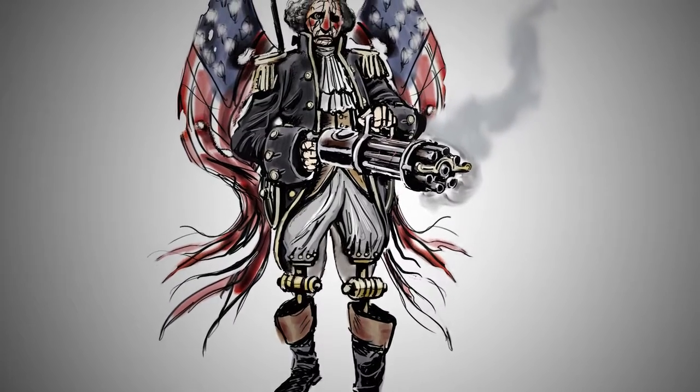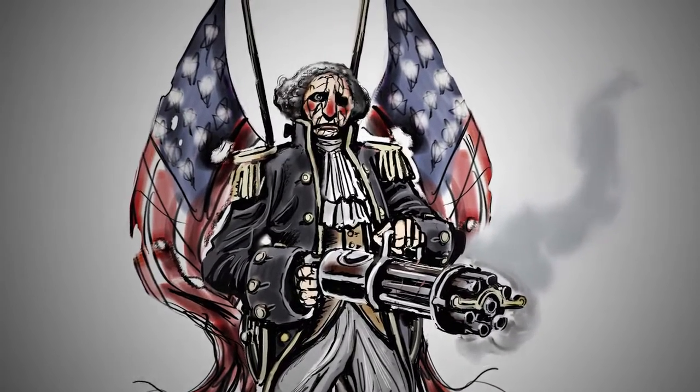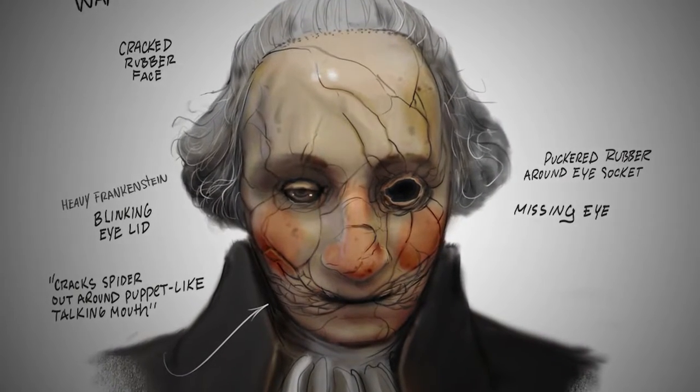We wanted an AI that really expressed the very clear system of beliefs the Founders have, and a heavy hitter that would represent that. The motorized patriot is sort of the embodiment of that. They came up with this idea of a creepily motorized, Hall of Presidents-style animatronic George Washington — specifically the face, this weird porcelain child-doll-like, poor rendering of George Washington.